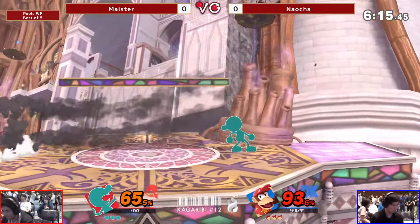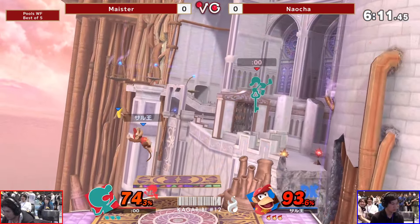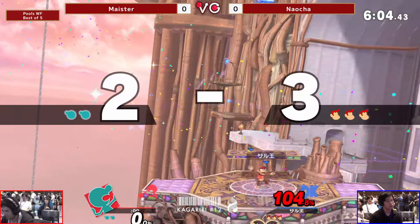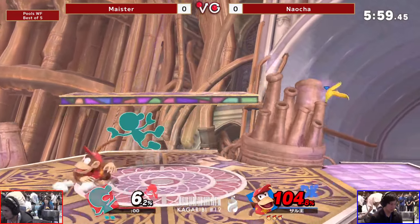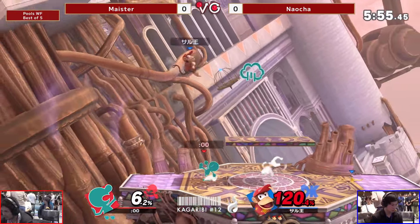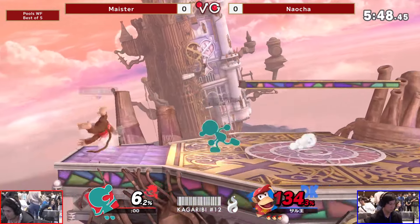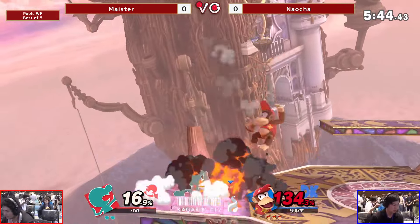That puts Meister in great position. Good damage here. No way! Oh my god — perfect optimization on that forward smash. That was optimal — charged it a little bit too. That was beautiful. A lot of times Diddy Kongs will go for the smash attack instead of charging it a little bit, but you have so much time off banana. Naocheng is definitely familiar with the art of banana.